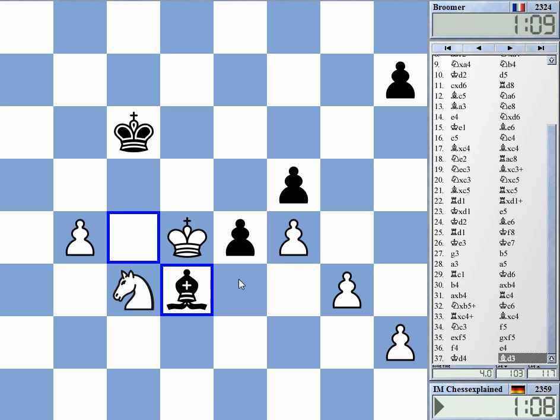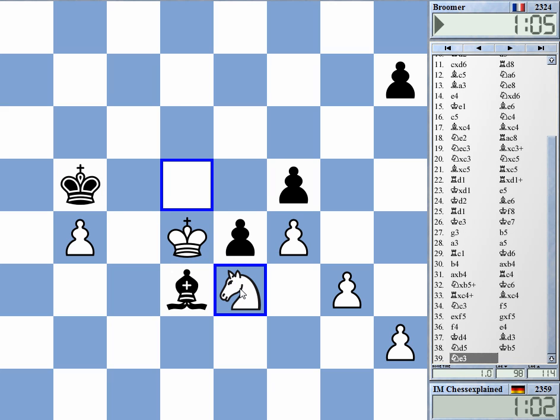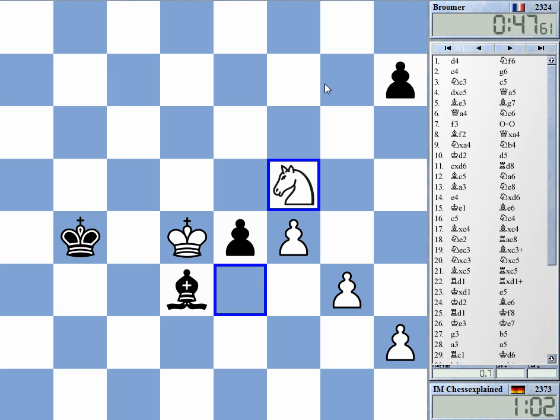I have Knight d1 to e3, or even d5. I'm getting e4 as well — that's the important thing. Yeah, I was probably in trouble. This was far too greedy in the opening. Black resigns. And frankly speaking, very artificial play from my side.